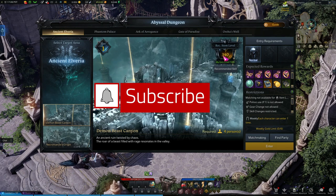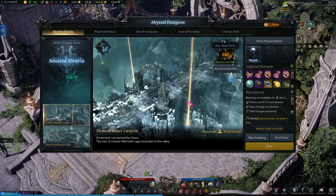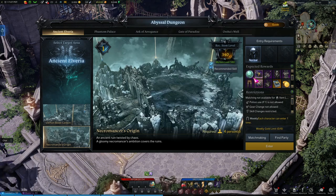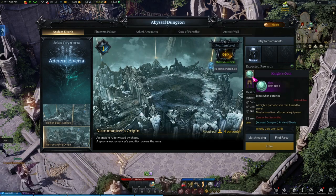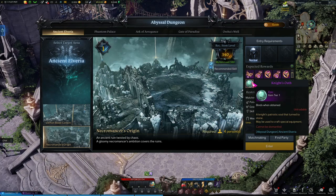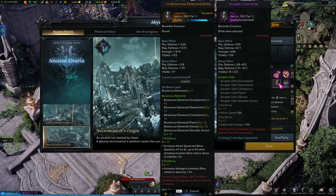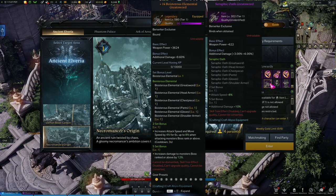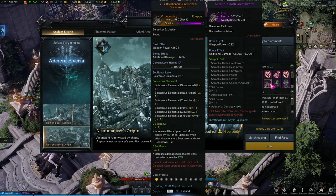Once you're at 340 and you've done your homework, you can queue into abyssal dungeons — you can do each one once a week. The first abyssal dungeon drops jewelry; the second drops gear — this is a new set called the Seraphic oath, which you'll switch to once you have enough Knights oaths. The weapon costs five Knights oaths to craft and the gear costs two a piece. After running both abyssal dungeons once, you should have more than enough to craft your whole set.